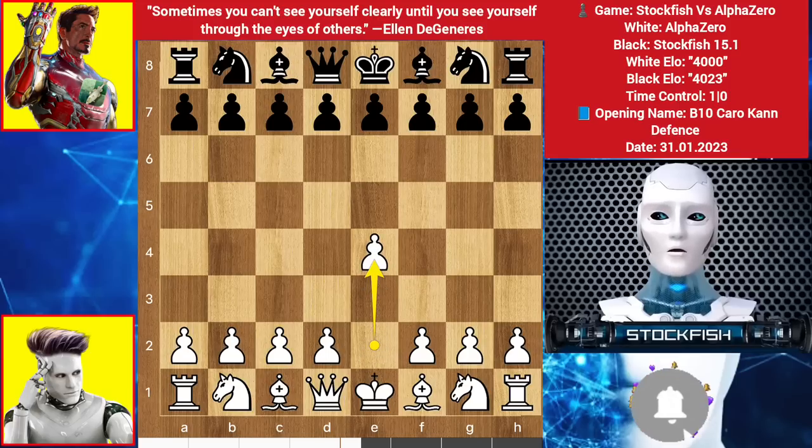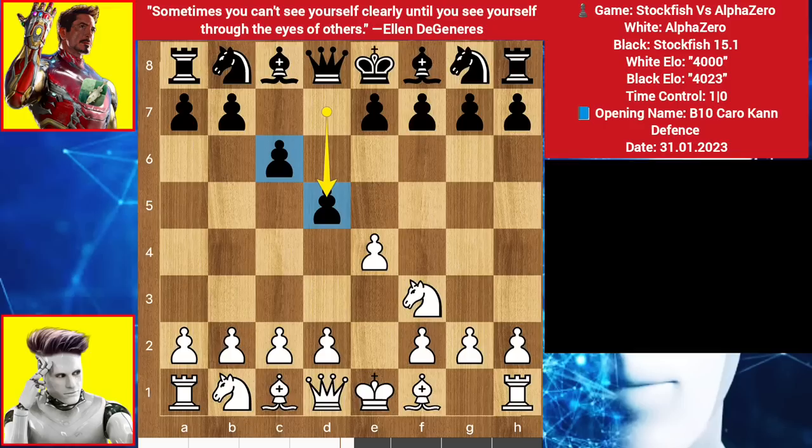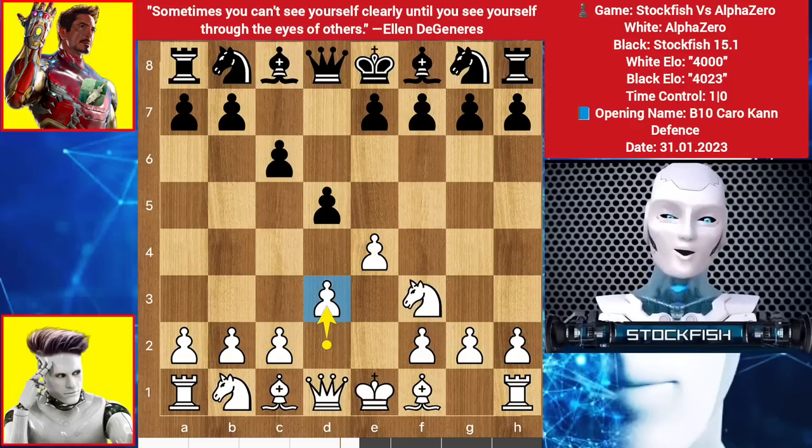Alpha Zero started with E4, C6, Knight here, D5 — it is called the Caro-Kann setup. You can play Pawn takes Pawn or Knight here, but we have D3 because of our book move. Bishop here, E5.